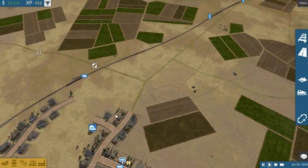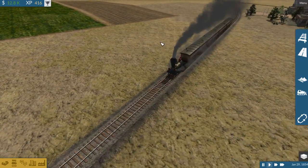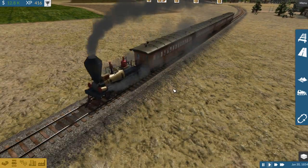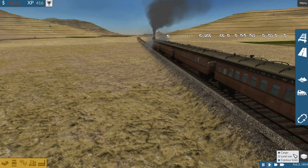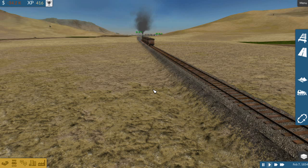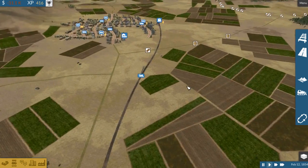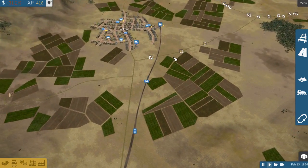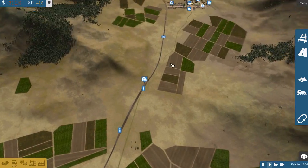Being very careful about expanding. Turn off cargo and contour lines - things look a little bit better. Some of these, the way these things are set up, is really cool to watch. You do get some really nice views. Turn on cargo at least, though. When I'm not building, I don't really need the contour lines, but I just keep them on for viewing's sake.